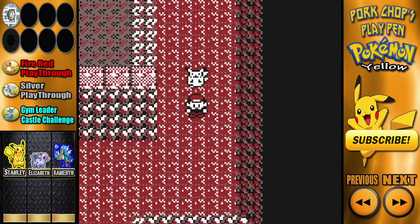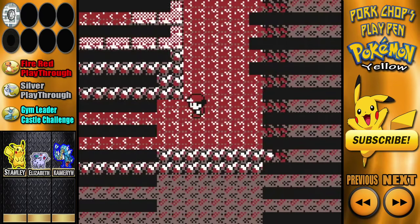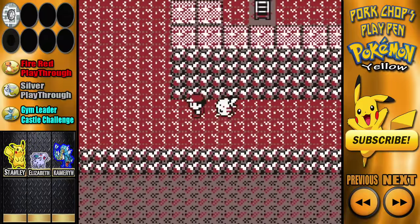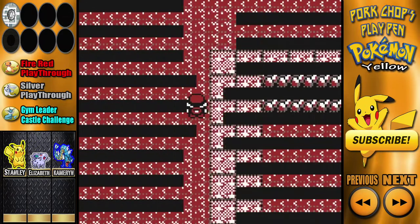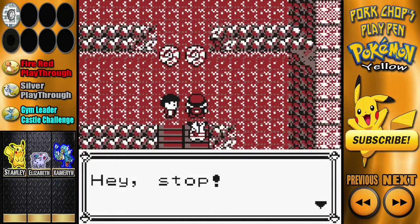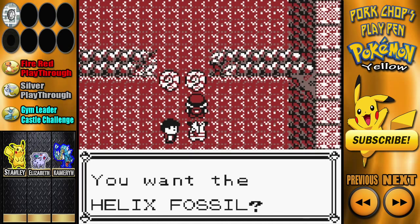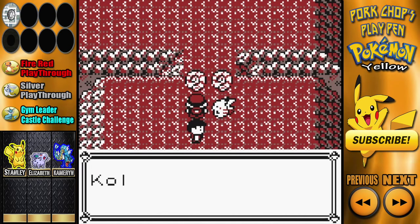The Helix is Omanyte and the Dome is Kabuto. I think Kabuto is faster when it evolves into Kabutops, but I'm not sure. You know what, I found these fossils — they're both mine. Okay, there's the Helix, I'm just gonna get the Dome. There we go — Dome Fossil obtained!